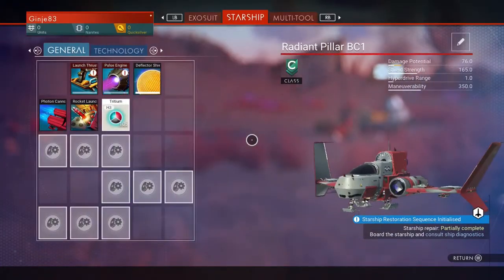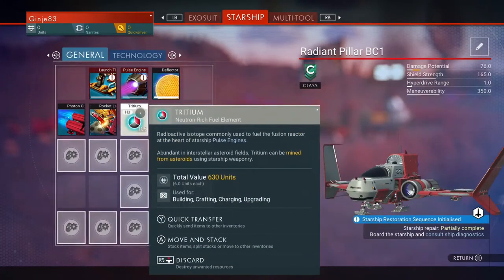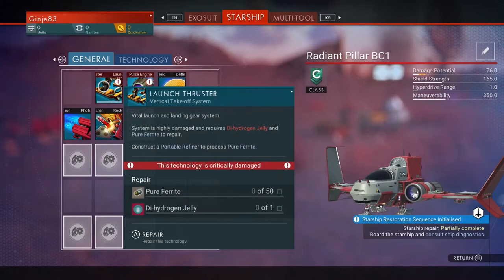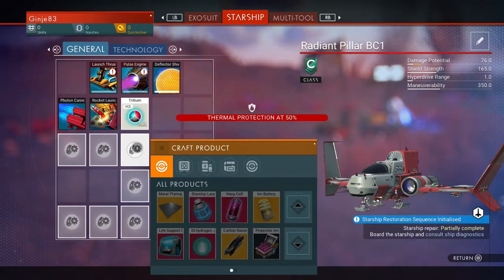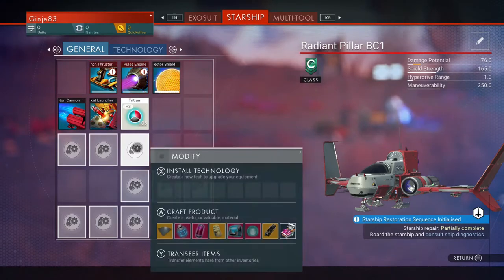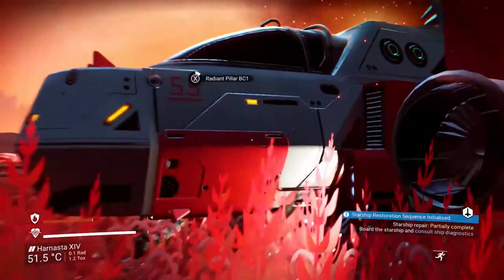It tells you to get back on the ship but you don't need to — just open up your inventory, scroll over to your starship, and you'll see the red flashing for damaged systems. That's the hermetic seal needed. Again, that's in your crafting menu. But we haven't got a hermetic seal — that's a pain.